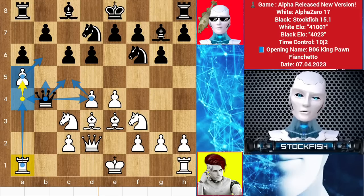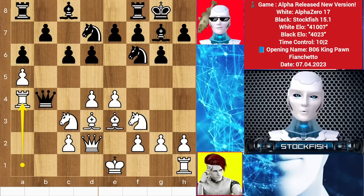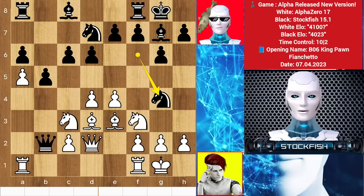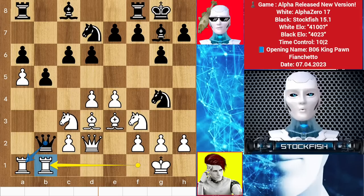After castling, rook to a4, queen escapes — now play castle to move the rook there, b5 and rook back to a1, knight here then rook goes to b1. Now the queen is totally trapped. Stockfish fans will be proud of me.